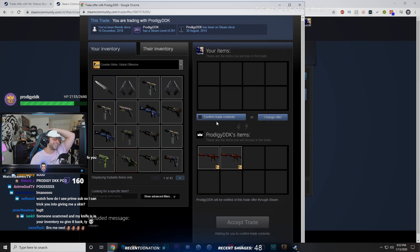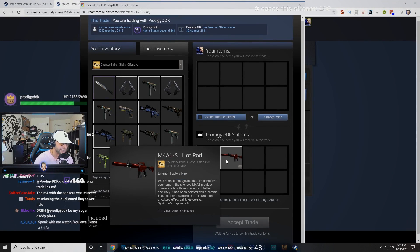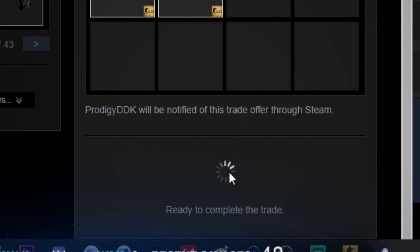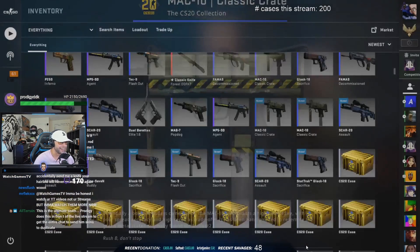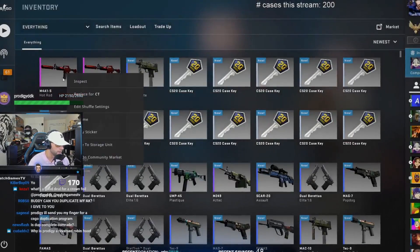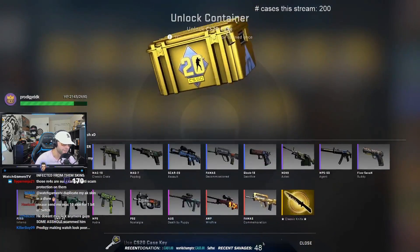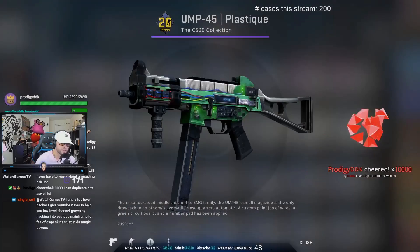Shout out to prodigy — you cannot actually duplicate stuff. Why does one have a sticker and the other doesn't? Is the duplication complete? He said it's complete, guys — did we actually get it? Yes! Ladies and gentlemen, he duplicated — but the float is 0.124 versus 0.1. His duplication is so good they're not even the same skin! We're almost done with the cases — we got one knife, not the best knife, but it's a knife. I don't think we got a second one, and we spent all our money.